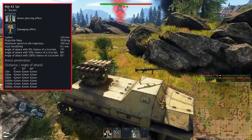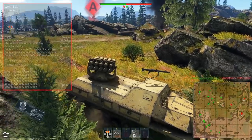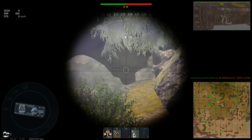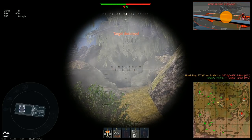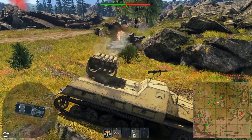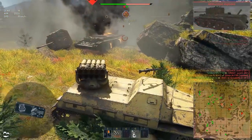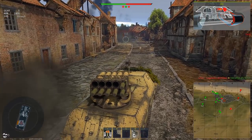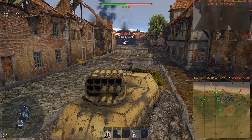Each suspiciously shaped rocket can penetrate up to 42mm of armor. That is not much, since at battle rating 3.7 tanks start to have some armor. Opponents are usually damaged when the explosion penetrates through the weakest armor, like the turret ring or roof. Considering the random nature of high-explosive ammunition, damage is not guaranteed, so you will usually need to use a few rockets on the same target, especially when facing heavily armored opponents.